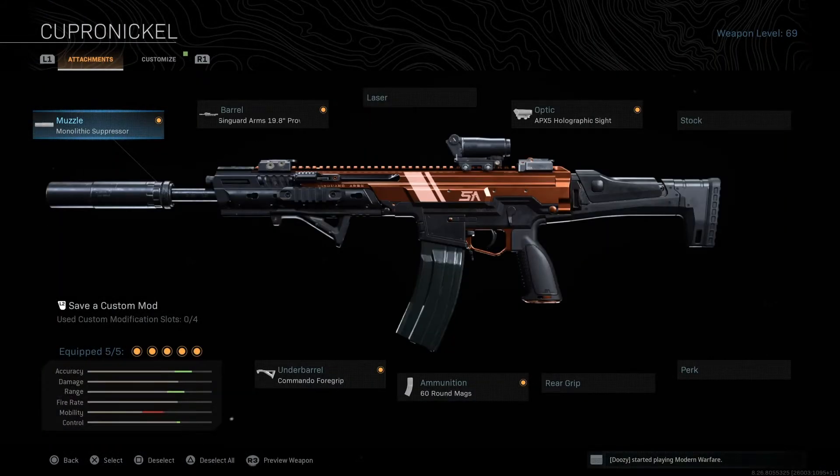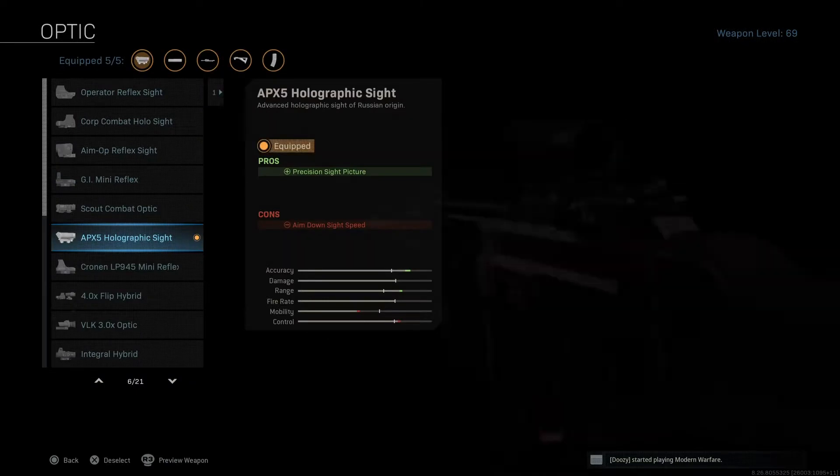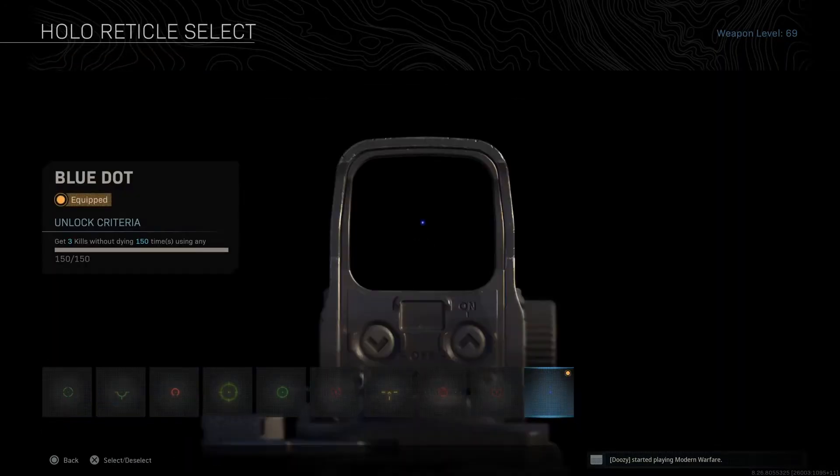The key loadout class is: monolithic suppressor, prowler barrel, commando foregrip, 60 round mag, and then the holographic sight — the APX-5 with the blue dot.